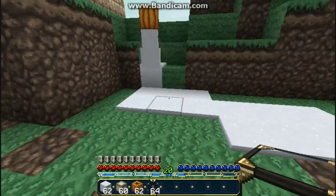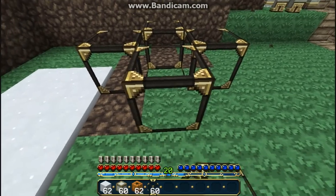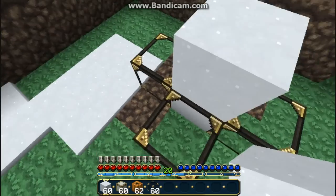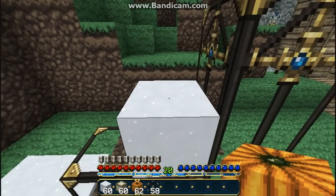I want to show you a defense turret using a snow golem. You put two blocks of snow inside a ring of glass, then on one side you build the glass up to that height and then put the pumpkin on top and put that glass over.